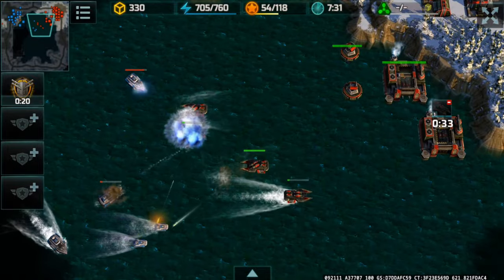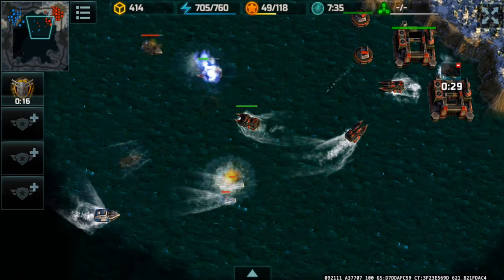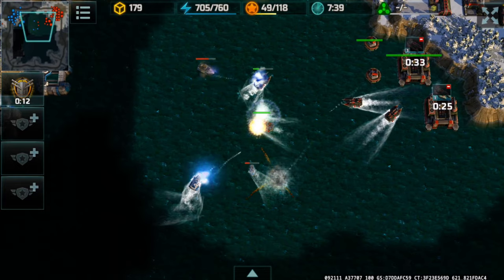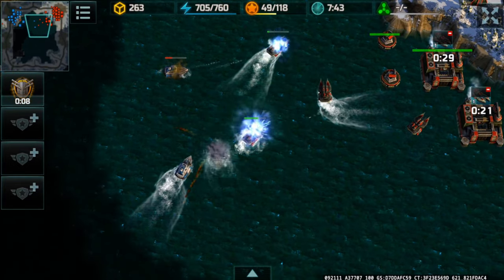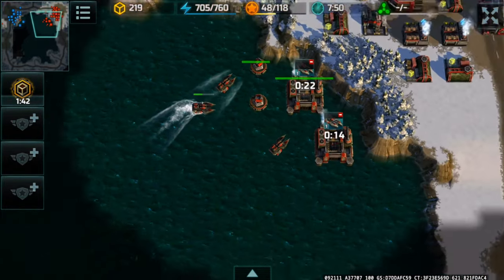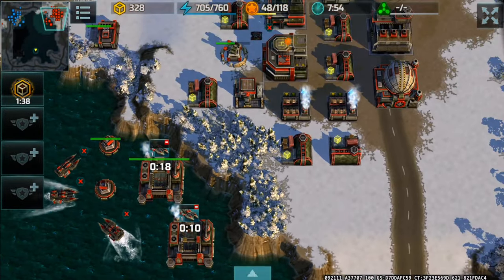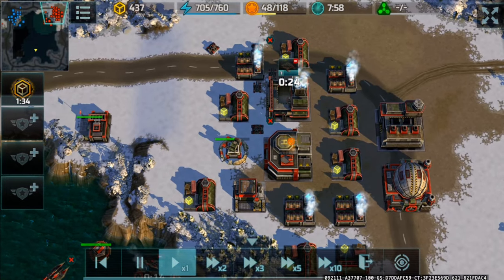I managed to destroy a bunch of stuff including the vikings he had. Vikings are more powerful than alligators, so I'm not going to go outside the range of my platform — I want to stay inside platform range to maintain my advantage and not lose momentum. More jaguars and porcupines added here.